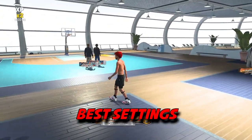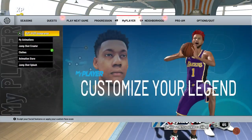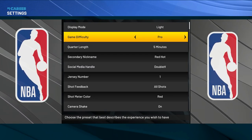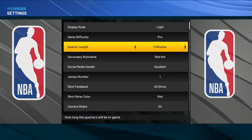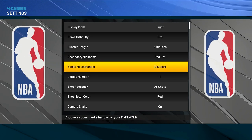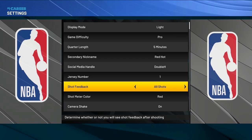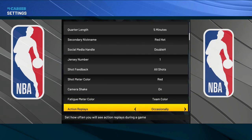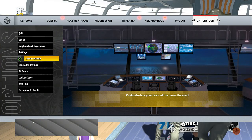The first thing I'm going to show you guys is the settings. You're going to want to adjust these shooting and jump shot settings because they're going to help you shoot way better. Make sure your shot feedback is on 'all shots' so you can see even on defense how much percent a contest is, or when you're shooting the ball what kind of contest it is — whether it's open or whatever. If you are using a shot meter, you can change the color here — there's options like red, pink, orange, yellow, white, and blue.